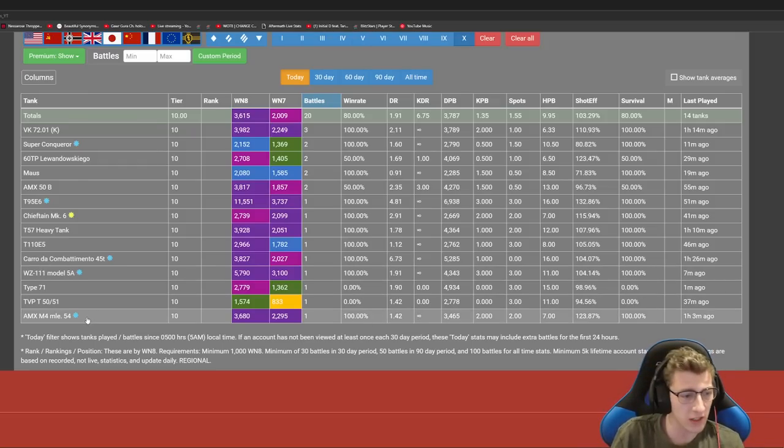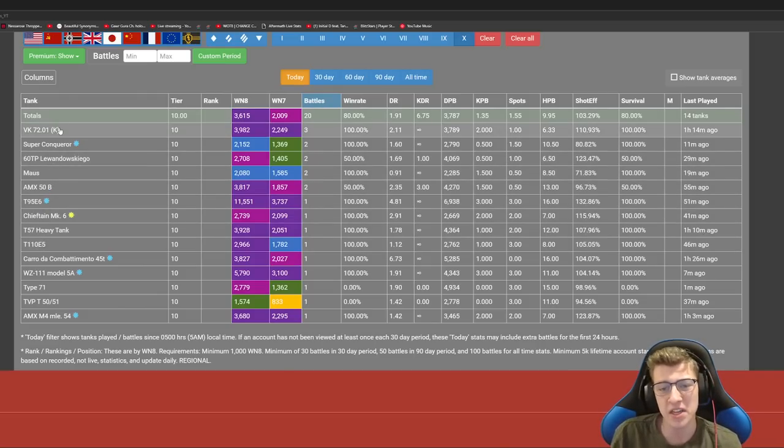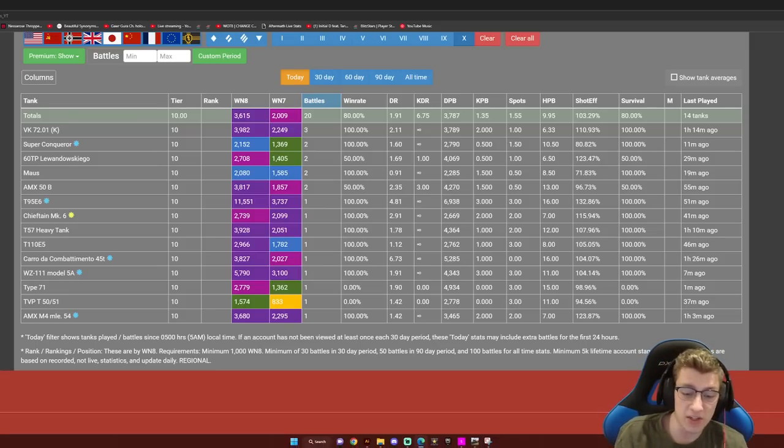But I also managed to sprinkle in about half tech tree tanks like the TVP, Type 71, T110E5, 57 Heavy, AMX 50B, Maus 60TP, and the VK72. All of these tanks are very different and super skill intensive in each and own ways. So hopefully I can help explain what goes through my mind as I play some of these tanks. Let's get into it.